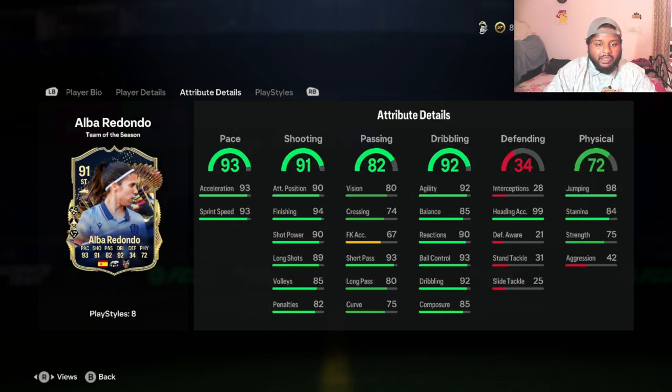Looking at her pace, she has 93 acceleration and 93 sprint speed. We will be testing that out in squad battles at world class mode, focusing on shooting, pace, and dribbling. She has 99 heading accuracy with 98 jumping, so if we get a corner we'll test that too. The card looks really nice — she has 91 shooting, 90 short power, 94 finishing, and only 89 long shots, which isn't a big issue since she'll mostly be targeting the goal up front.